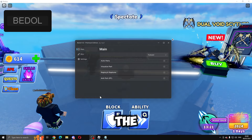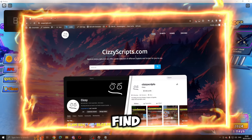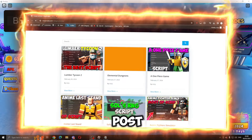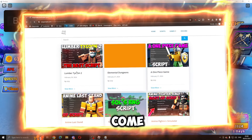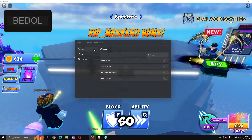First of all, what you guys want to do is go to the link in the description, which will bring you to my website. From there, go to the scripts page, find Bladeball, click on the post, scroll down, get the script, and then come into Roblox. Once you've executed, this is what it will look like.